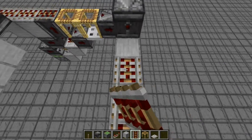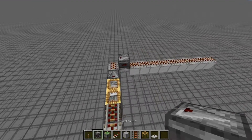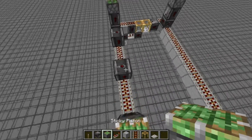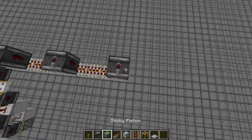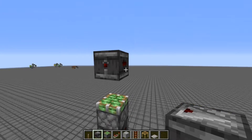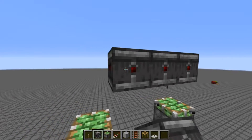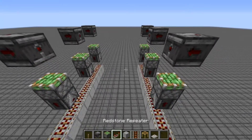Just cover those blocks in rails. Next, place observers on top of the observers here and some pistons here. Then count two blocks and place an observer, two blocks place an observer, two blocks place an observer, and just place sticky pistons on top of those observers. Do the exact same on the other side. Now place observers one block above the sticky piston in the air — do the same on each of the sides. Your farm should look something like this.